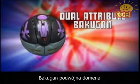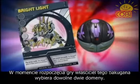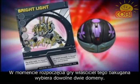Dual Attribute Bakugan. At the beginning of battle, the player who has this Bakugan gets to choose which of these two attributes he wants.